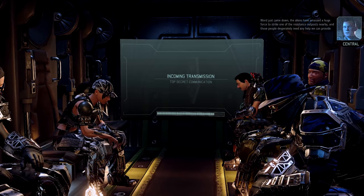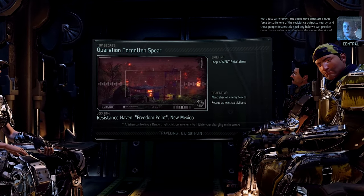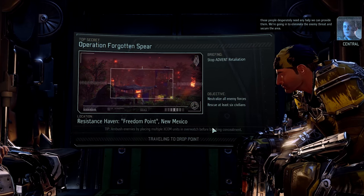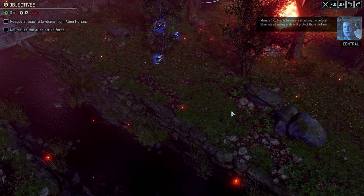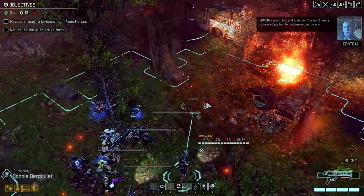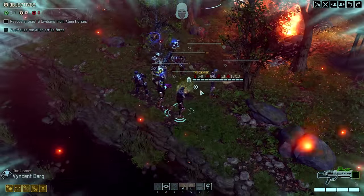Julius should be close to his next promotion. It's a bit of a pain to get experience for anarchists. The aliens have amassed a huge force to strike one of the resistance outposts nearby, and those people desperately need any help we can provide. We're going in to eliminate the enemy threat and secure the area. We're here and I see a civilian already — that's good.